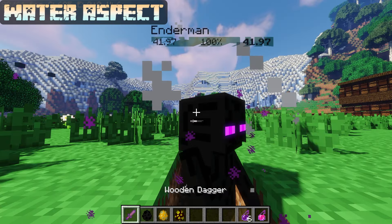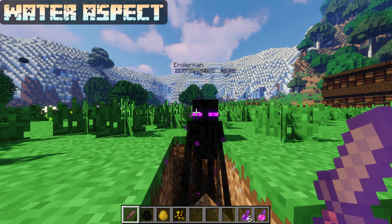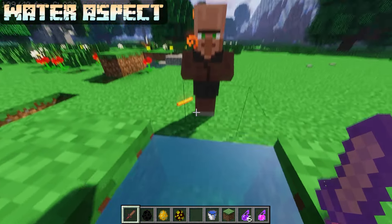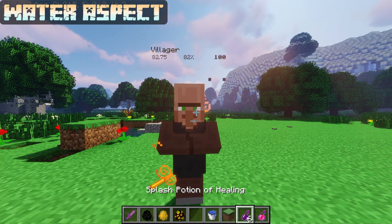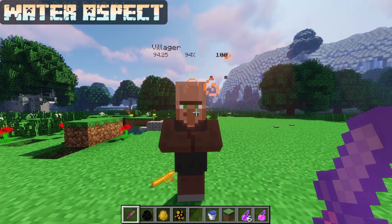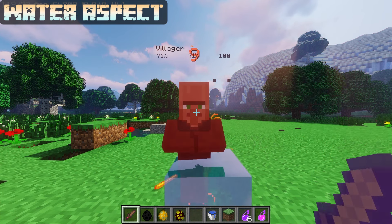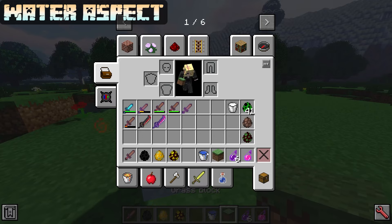Water Aspect has a max level of 5 and deals 1.5 × level additional damage to endermen, blazes, and magma cubes, to a max of 7.5. It also does 0.75 × level additional damage to enemies in water (max 3.75), and 0.075 × level additional damage if you're in the water (max 3.75). So if you're attacking a magma cube that's in the water and you're also in the water, it takes +15 damage at Water Aspect 5.